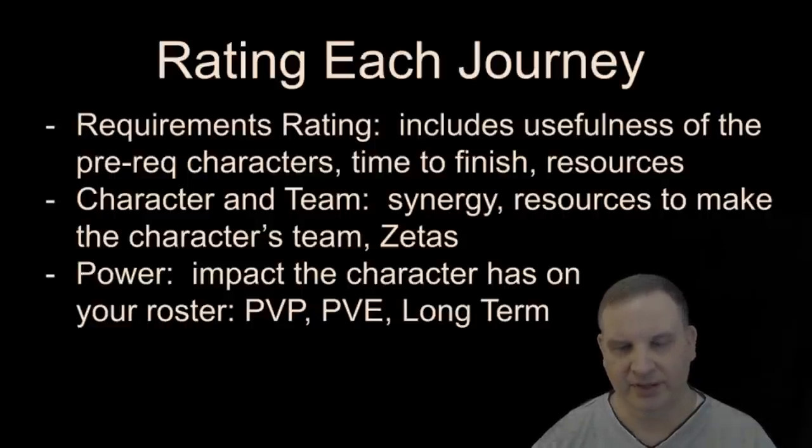The second number is the character itself and building a team around it. So if it's General Skywalker, you have to meet the requirements, which are difficult to meet. And then once you have General Skywalker built, you still have to build a team around him with the 501st clones, if that's what you want to do. That takes more resources, Relic level materials, Zetas, and materials. So you would expect a very high score because it's very difficult to build that team up that Skywalker wants to be in charge of.